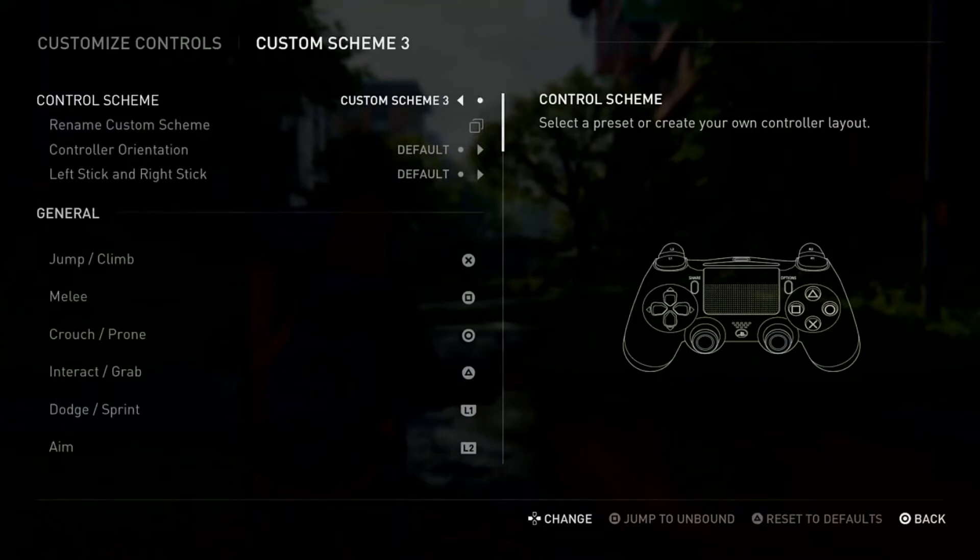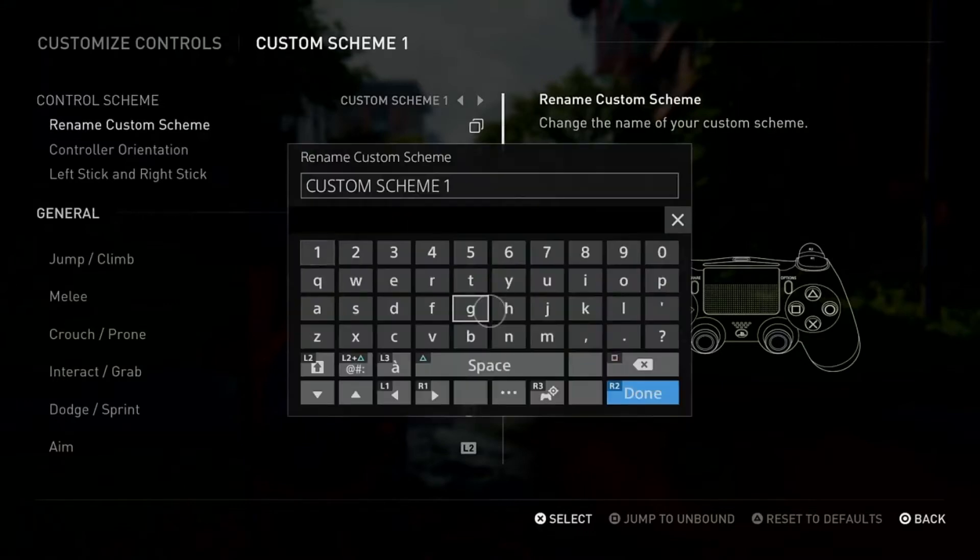I'm going to try Custom Scheme 1. You can rename your scheme from this menu by pressing the X button on Rename Custom Scheme. I'm going to name it 'Aim and Shoot.' There is another option called Controller Orientation.